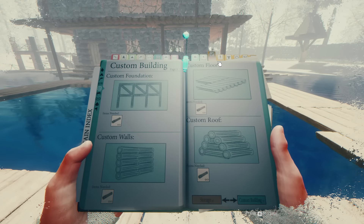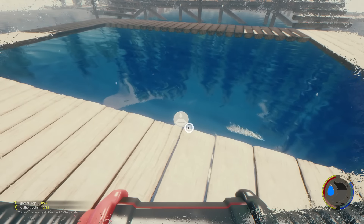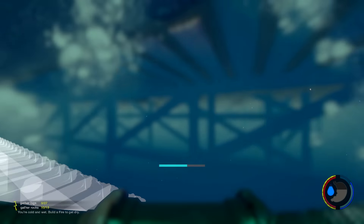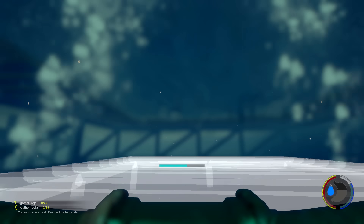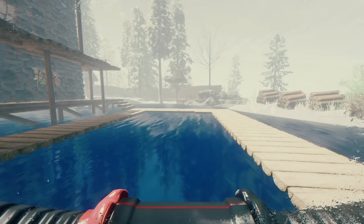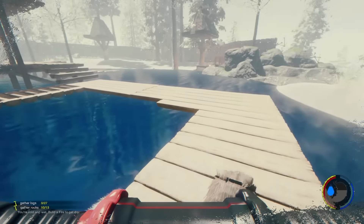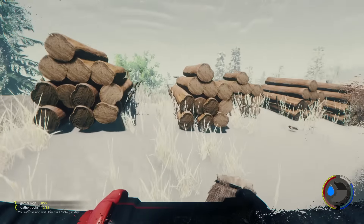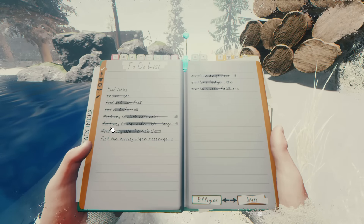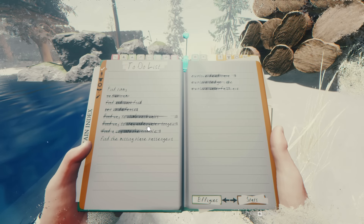I'm in the to-do list. I've got the rebreather so it can't be that, can it? 'Find a way to stay underwater longer' — that only came up because I nearly drowned. Breathing underwater — this is what you wanted. Call me confused. Find a way to stay underwater longer — that is it, the rebreather. Maybe I need to go and find it again. It only updated when I took it off. That doesn't make sense. So I put the rebreather on but it didn't tick it off. Only when I took the rebreather off did it tick it off the list.